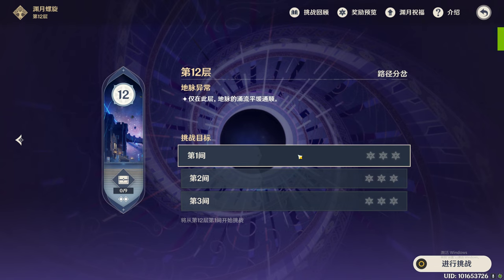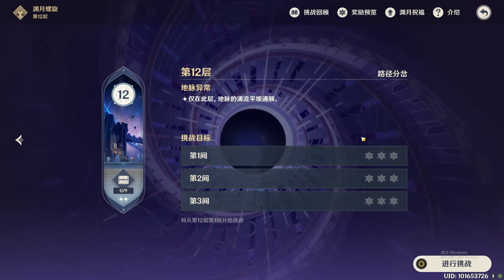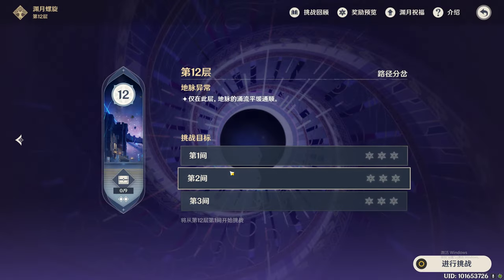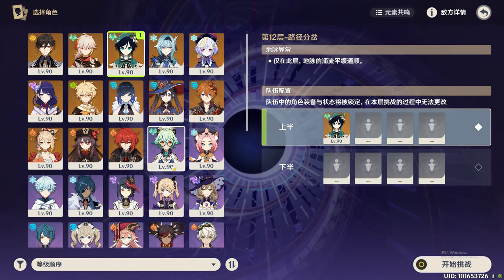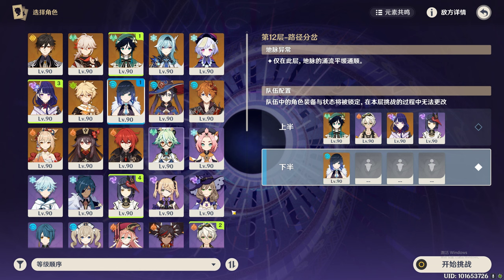We're fighting Floor 12 and there's a new monster — Mogu Genki. For the first half there are lots of little mobs, so I'm going to use Venti, Bennett, Raiden, and Kujo for AoE damage.